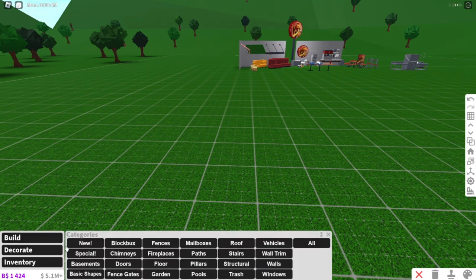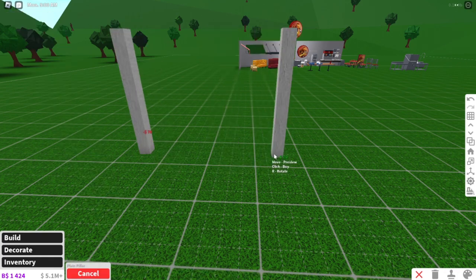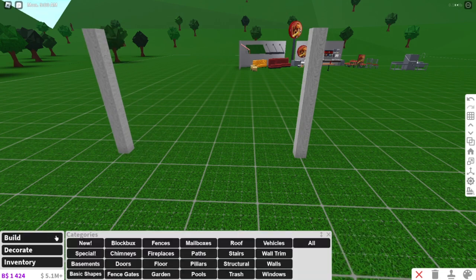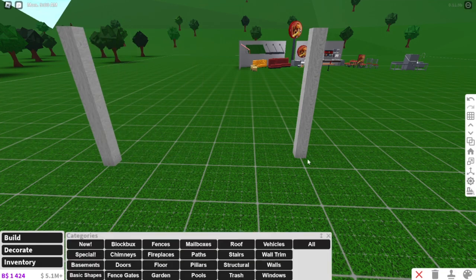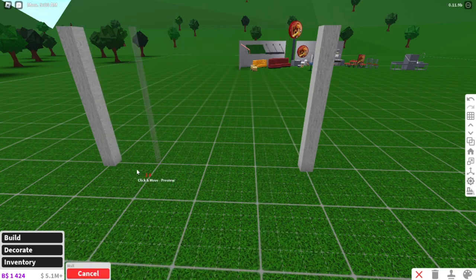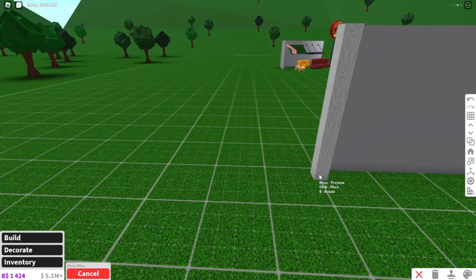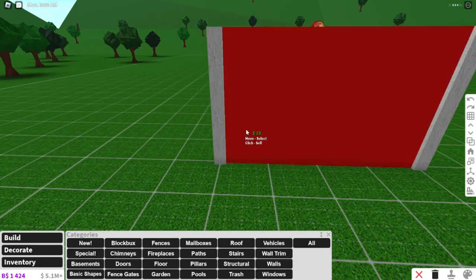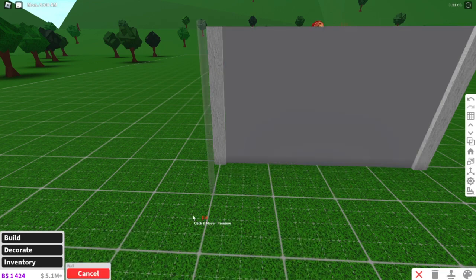If I go into build and find the pillars category, we grab a plain pillar and then another plain pillar — these have to be positioned like that. Collisions are toggled off, so I am still able to build walls. That's the hack we already know — you can take a wall and put it in between those pillars. But you can't place pillars on walls using the regular method; that's how we know to do it with walls already.